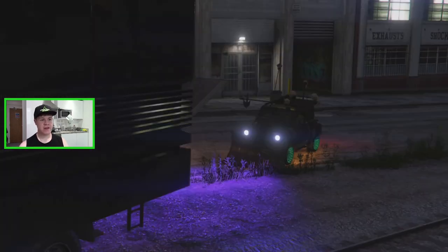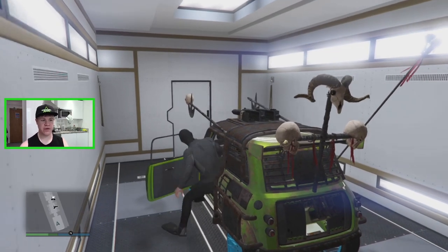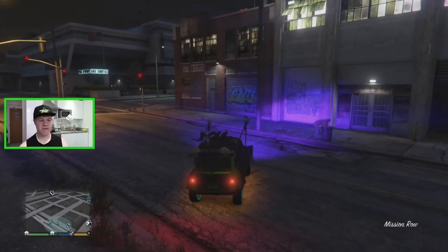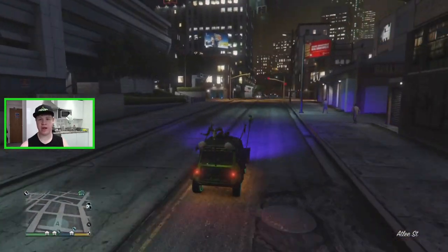Then all you've got to do is drive into the MOC again and press right on the D-pad — that is purely to save your duplicated version. So that is your duplicated ISSI in there. From this stage you can do whatever you want with it. I'm going to drive it out and store it in the garage you saw at the start of the video, and then go get another free Elegy and do the whole glitch again.